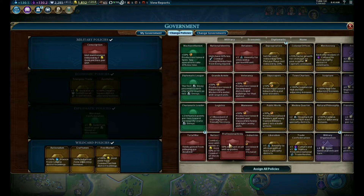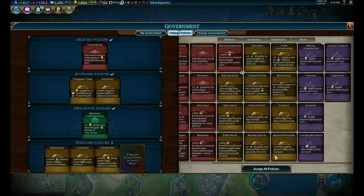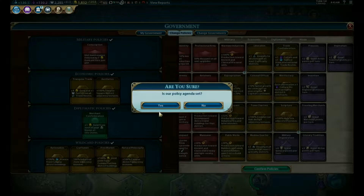Let's change our policies - we're not doing any of that right now. Pillaging doubled. Commercial hub adjacency bonuses would get us more gold. Campus adjacency bonuses - that might be fun as well. Let's go for that for now.